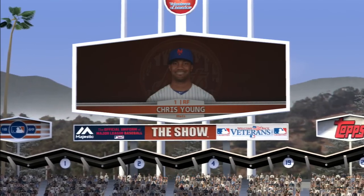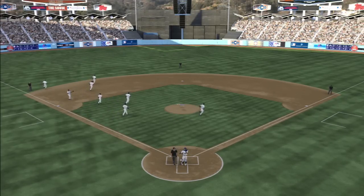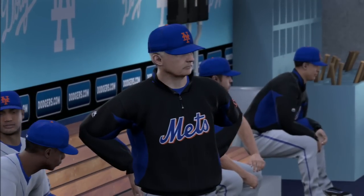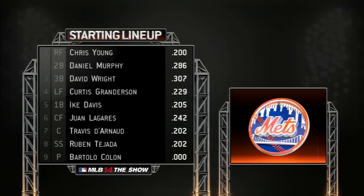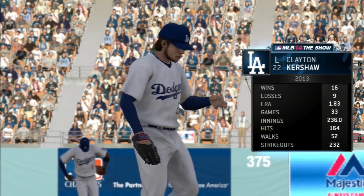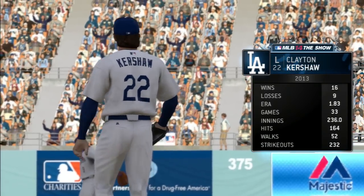Welcome into the broadcast booth, everybody. Matt Vaskershin here with play-by-play. I'll be joined in just a minute by Eric Haros and Steve Lyons, but first, let's have a look at the starting lineup for the visiting New York Mets as Terry Collins sets his guys up. They'll go to work against quite possibly the toughest in the land — the National League's Cy Young Award winner in 2011 and 2013, lefty Clayton Kershaw.